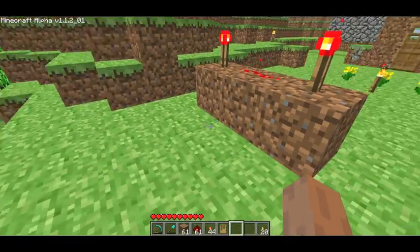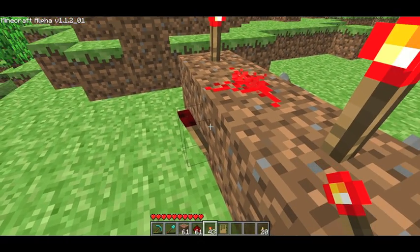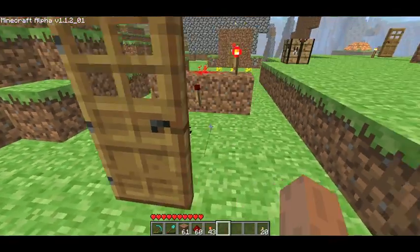Now you're going to want to come over to the other side and put a redstone torch in the middle, still on the dirt block. And then you can just put a piece of redstone going away and a door.